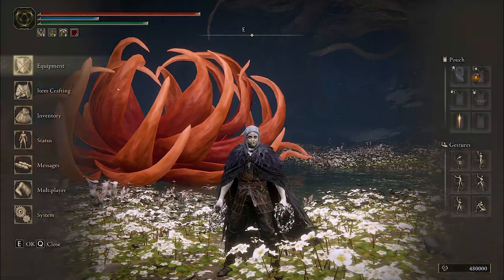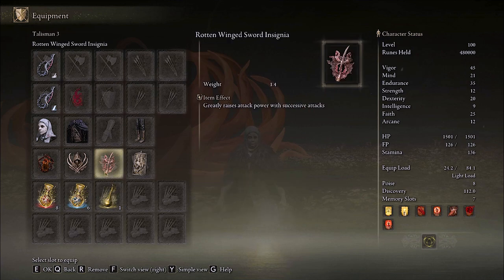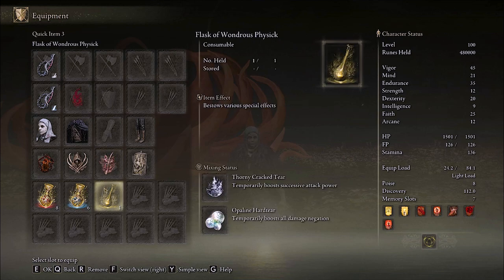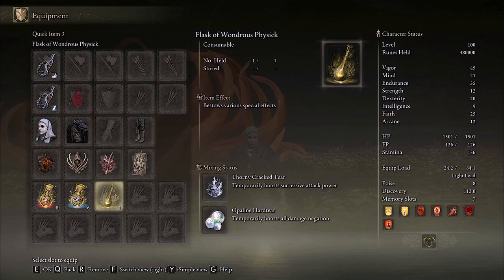The Wondrous Physic for this build is using the Thorny Cracked Tear, which provides a huge modifier to successive attacks in the same way that the Rotten Winged Sword Insignia does, except at +9%, then +13%, then +20% extra damage — really incredible damage potential on combos and it lasts for 3 minutes. Secondly, the Opaline Hardtear boosts all damage negation by 15% and also lasts for 3 minutes. Using this in conjunction with the Dragon Crest Greatshield Talisman and the Golden Vow buff makes you surprisingly tanky in PvE.